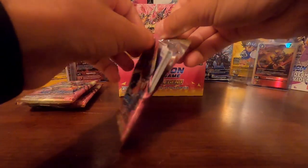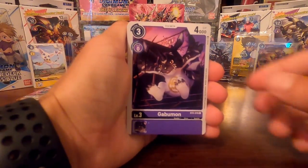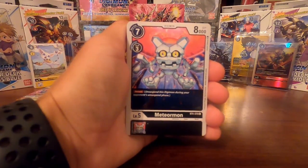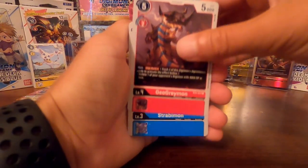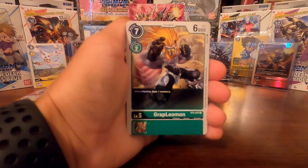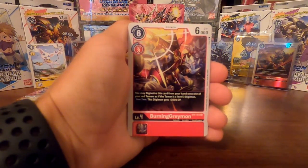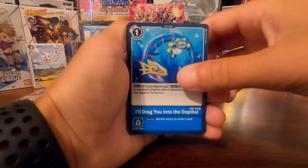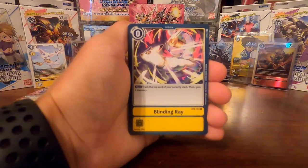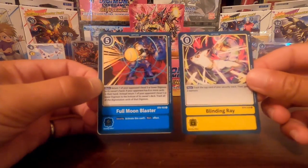Moving right along to pack number two. I'm still not great at opening up these packs. We got that Gabumon, Meteormon, Kudamon, Geogreymon, Strabimon, Grappleomon, Blimpmon, BurningGreymon, Roachmon, I'll Drag You into the Depths option card. Our first rare is the Blinding Ray option card, and our second rare is the Full Moon Blaster option card.